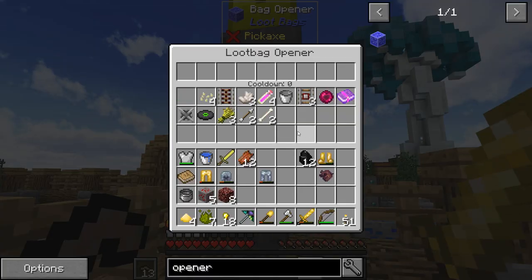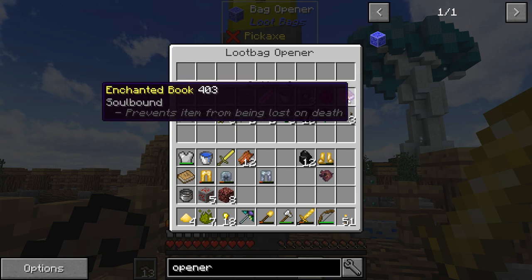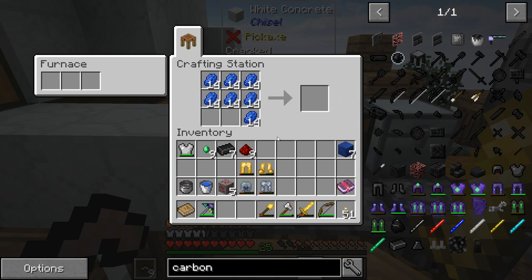Let's have a look and see what kind of things we've got going on in here. We've got loads of obsidian, angel heart vials, soulbound enchanted book. Let's carry on though.